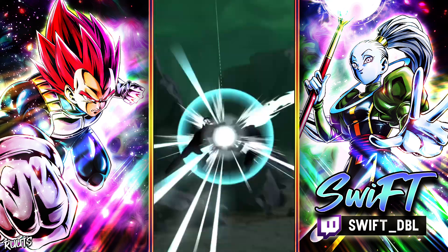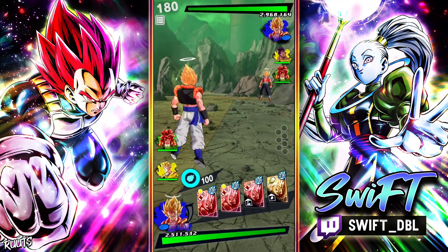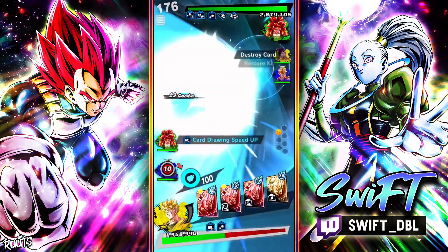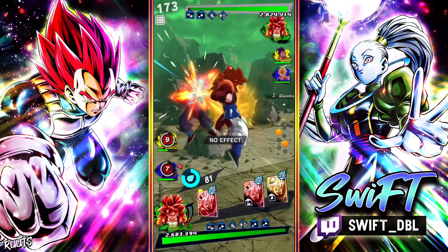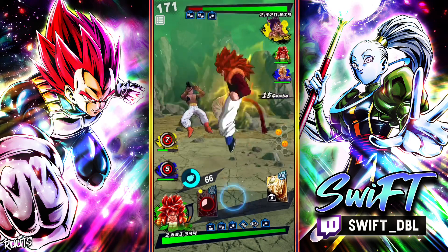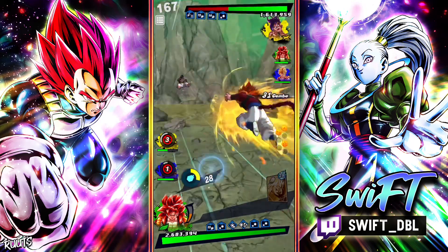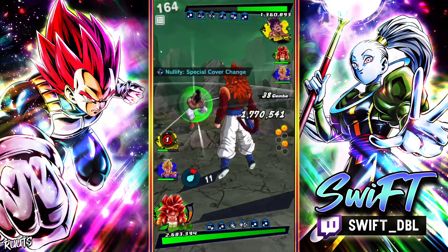Alright, we got a really stacked fusions team here. That's not a good start — let's go to Future Gohan. Destroys cards. There's the second blue, got him in the sidestep, I'll take it. Actually not doing bad damage here for how tanky this guy's team is. Clean 50% of his health.